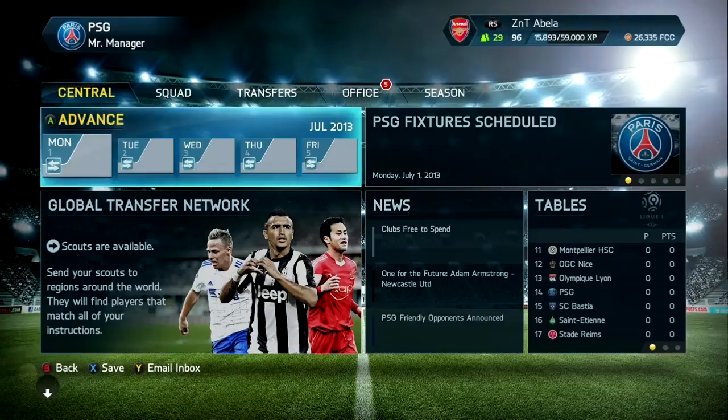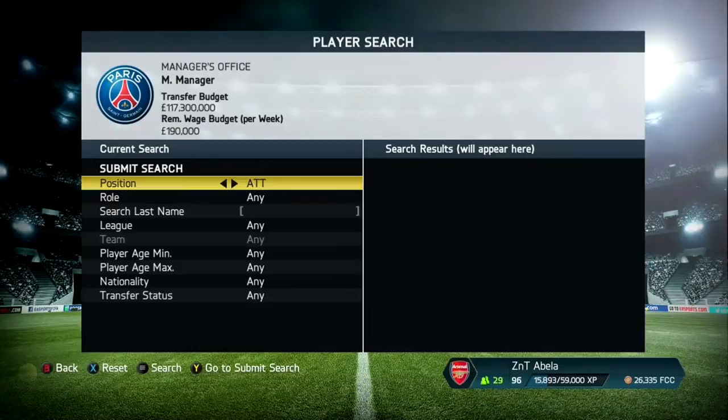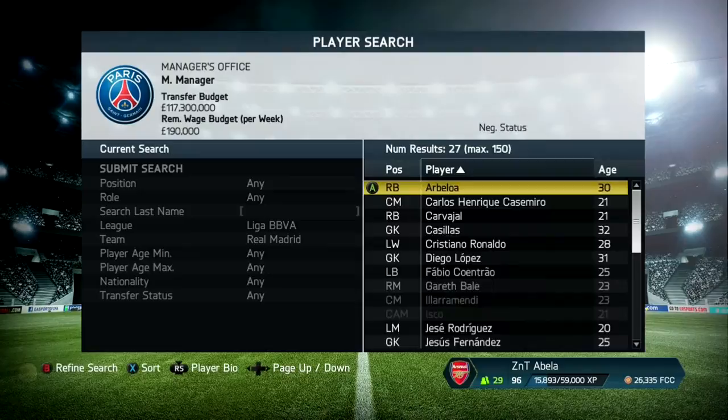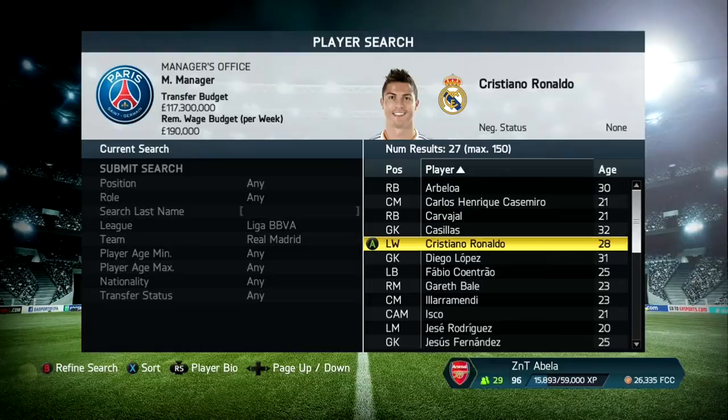Then go to any player you would desire. Mine, obviously, would be someone like Cristiano Ronaldo. Search for him. You then give Real Madrid an offer they obviously can't refuse for him — mine was 100 million. That works for all of them except Messi; you need 130 million in the bank for him.